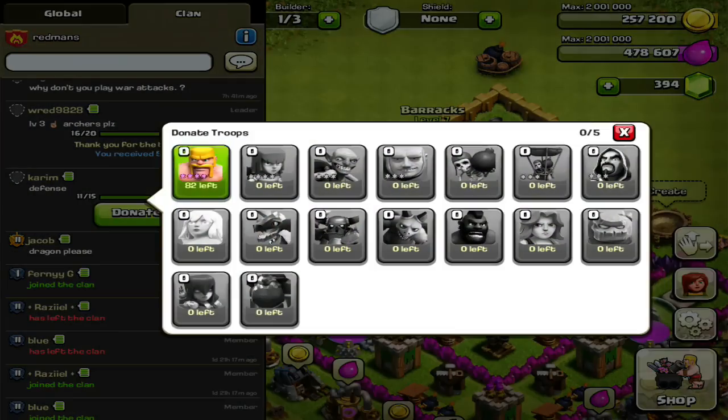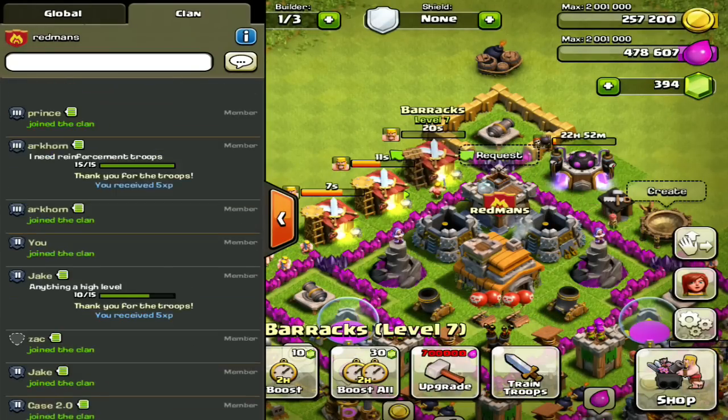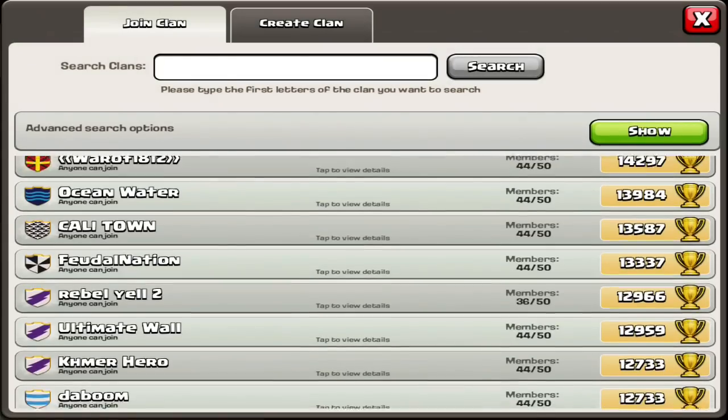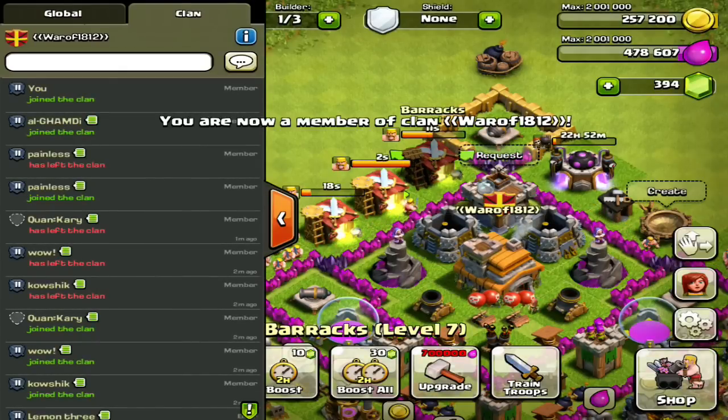Someone else is also donating — got to beat them. Other people do this too; they will go into clans and do all the donations. So now we're going to leave after donating and join another clan. I'm going to join a few more, but you guys probably understand the point — you go to clans and you donate.